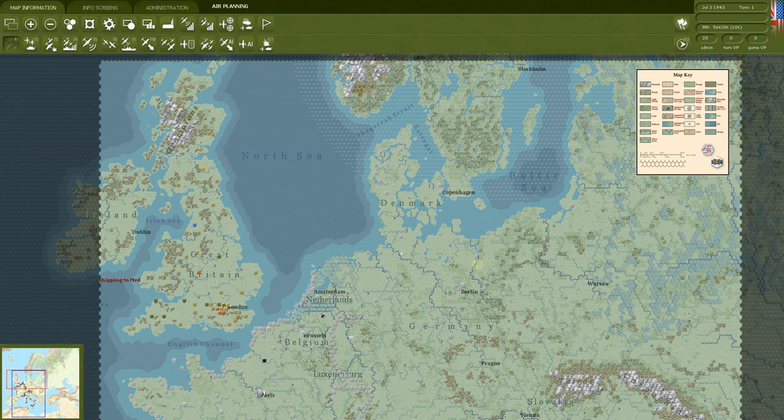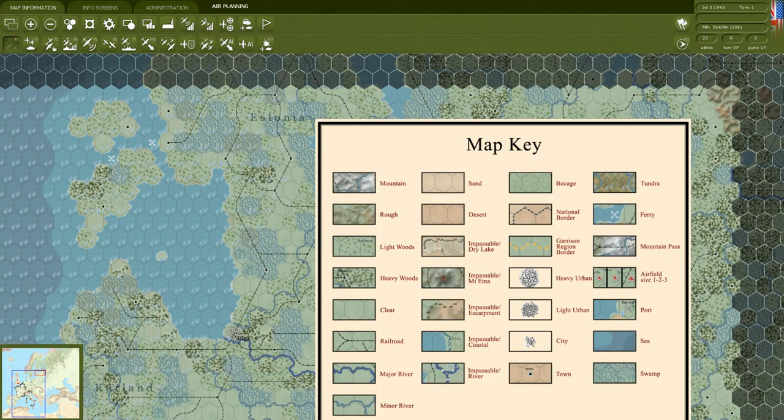This is the big scenario, 1943 to 1945. I've already clicked off the automatic air directive creation, which is the first thing you always see, so we can look at the map. The first thing to notice is there is a map key, just like all great board games. We've got mountains, rough, light woods, heavy woods, clear, railroads, major and minor rivers, and so on.